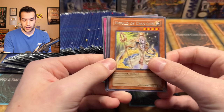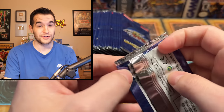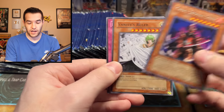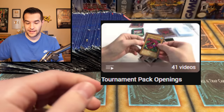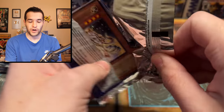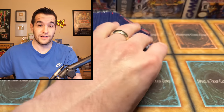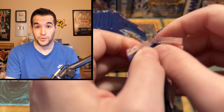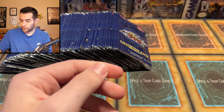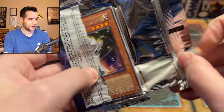Okay, another rare. Where's our Lumina? Please don't be a box where it has no Lumina, like what happened with Bottomless Trap Hole in Champion Pack 4. I think I have a Tournament Pack playlist, so I'll try to link that at the end of the video. These are probably some of the rarest openings I've done. We've had some really crazy luck with the Tournament Packs, especially TP1. Lots of rares in a row. Mushroom Man number two. Where are all the Royal Oppressions? The value common is not showing up. This is not good.